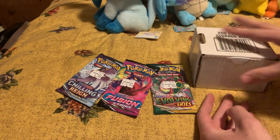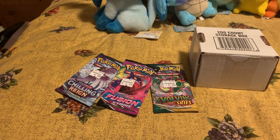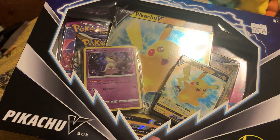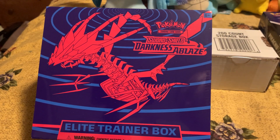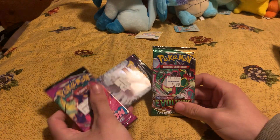For the unboxing portion of the video, we got Chilling Reign, Fusion Strike, and Evolving Skies, plus a random Pokemon Gotta Catch 'Em All grab box — I think 200 of them — and a Pikachu V box which comes with four more packs, and another Elite Trainer Box: Darkness Ablaze Sword and Shield. Let's start with the Evolving Skies pack.